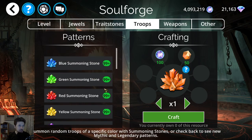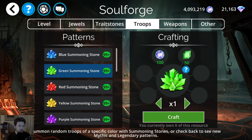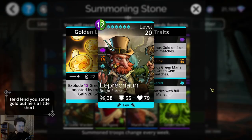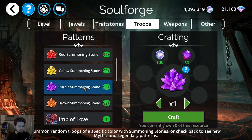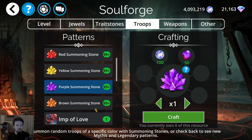So that's the summoning stones. To summarize: Aziris in red, Leprechaun in green, and Greed in purple — those are probably the three troops I would recommend the most out of the summoning stones.